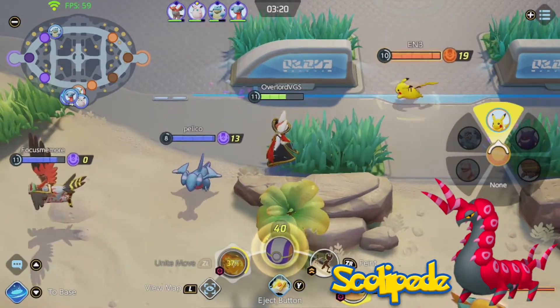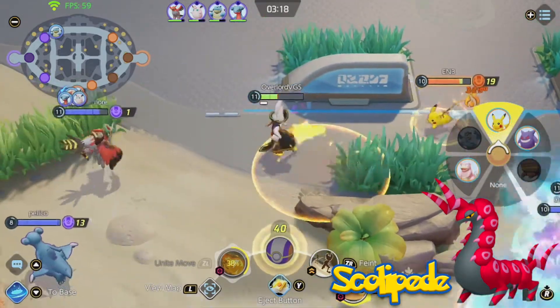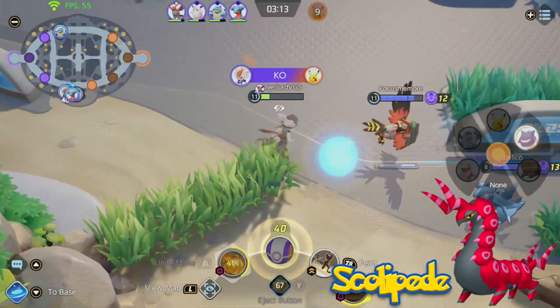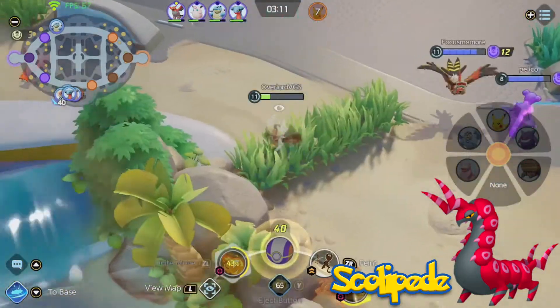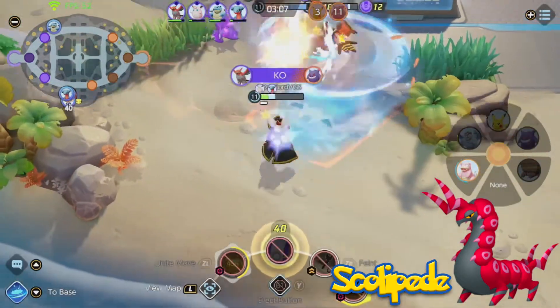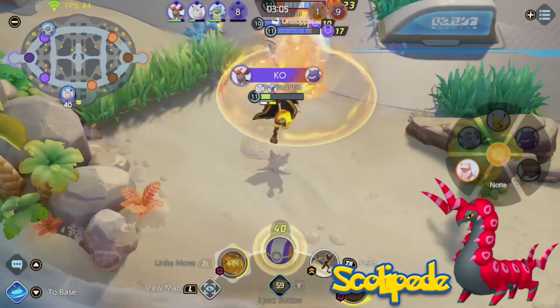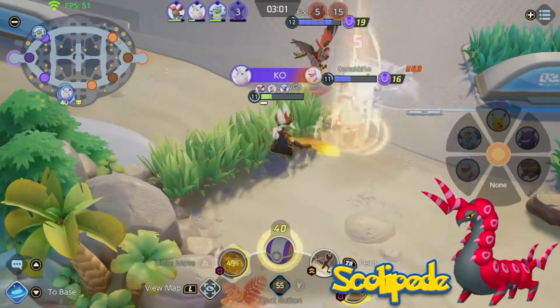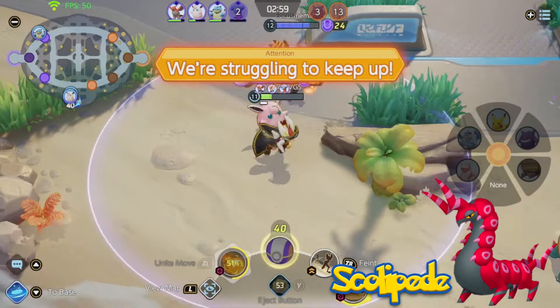It could also have Pin Missile and function like my Cloyster Icicle Spear idea — the move could stack up to 5 uses, with each having a 1 second cooldown in between. Once all were used, to stack up more it'd take about 6 or 7 seconds to build stacks. Scolipede could also have Poison Jab or Sludge Bomb and Venoshock. Poison Jab and Sludge Bomb would both have the same idea: deal some damage while poisoning the opponent.